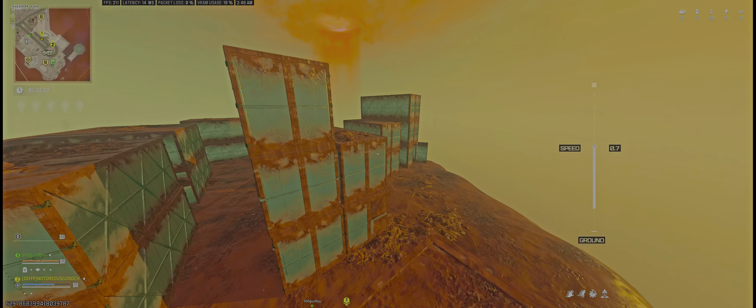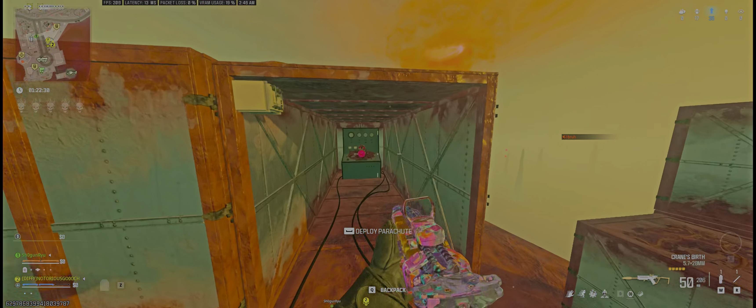The eighth challenge is to pilot the flying shipment. Once you land on top of the flying shipment, go over to the top of the boxes to the control room, click your interact button, fly it for literally one second, and that's how you complete this challenge.